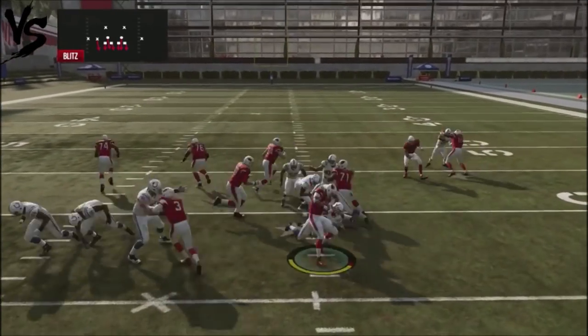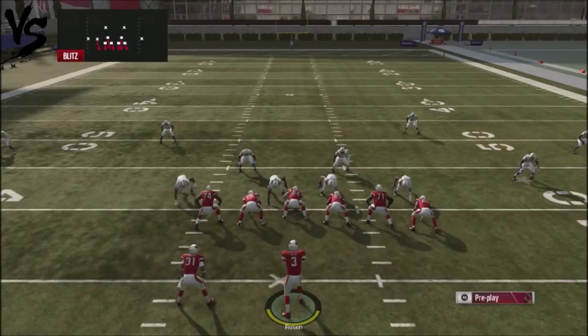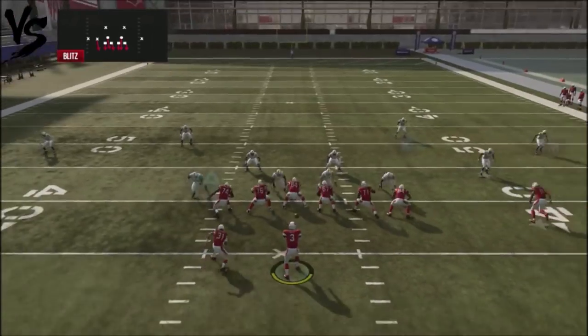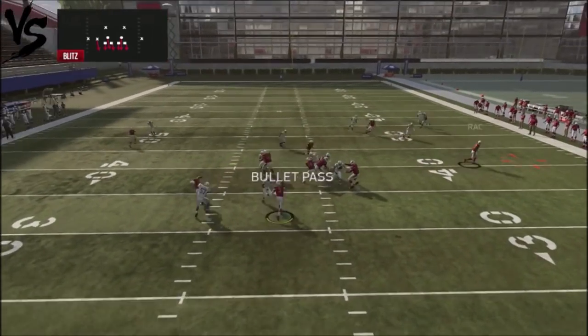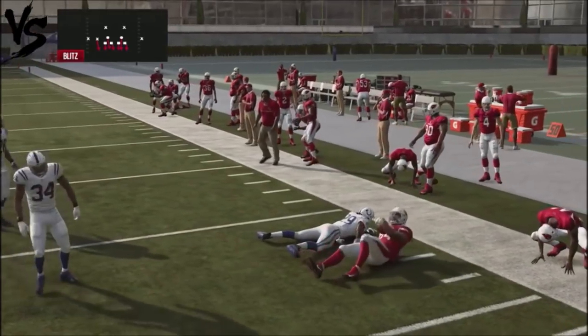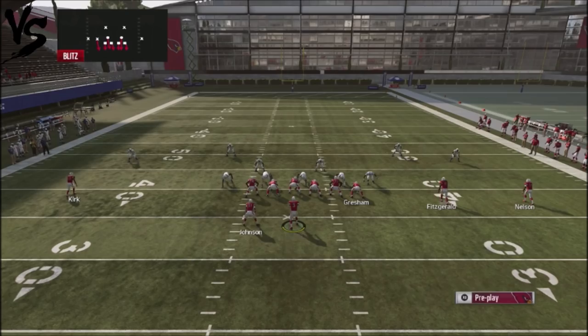Put the tight end on a flat route and watch if a defender falls out to him. If he doesn't, just pop that ball quick. The safety is coming down and actually manning him up, but if you get a broken tackle right there, it could actually go really far.